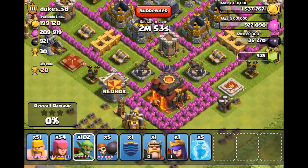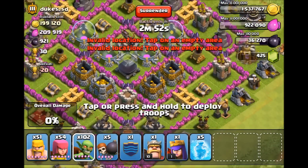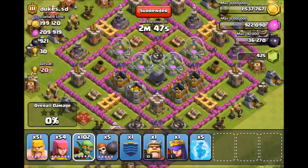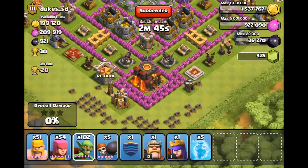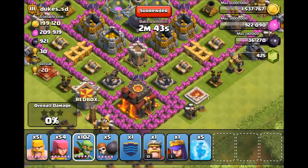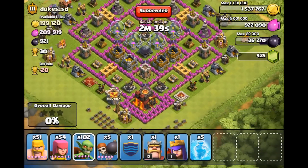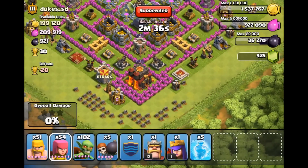It died and there were no troops in the clan castle. What I want is all this loot, but there's a bunch of turrets I don't want to face — like these two, I don't want them attacking me. So I'm gonna be attacking from the bottom side and going up, trying to get everything I can.